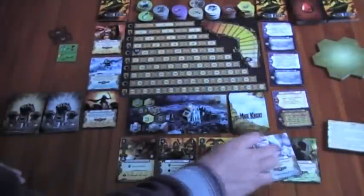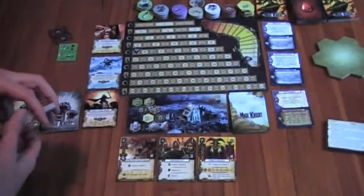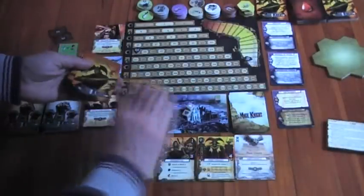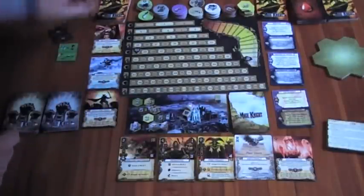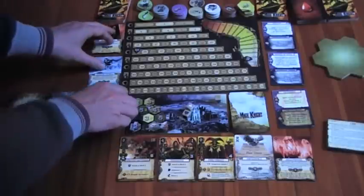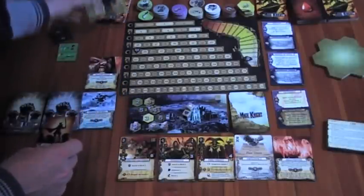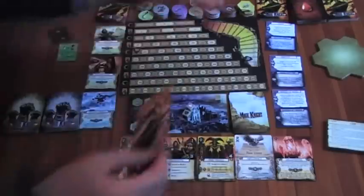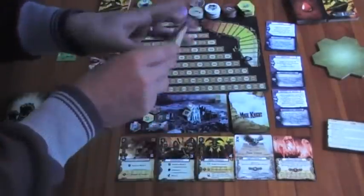Now we refresh the monastery advanced actions — we have two monasteries, so we get two advanced actions: Diplomacy and Decompose. We refresh the advanced actions offer, so this shuffles down and one goes on the dummy player deck. We refresh the spell offer — these shuffle down, draw a new one: Chill and Lethal Chill. This one gets discarded and it's a red spell, so the dummy player gets a red crystal added to their inventory — that's really building up now.